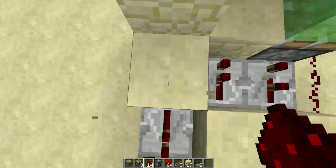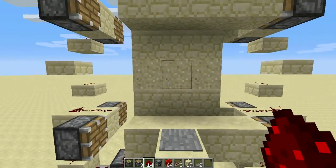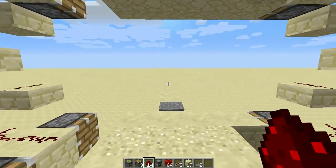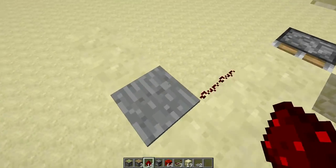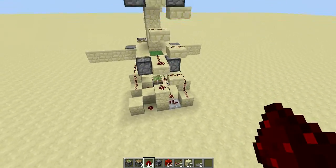So you can see that when I step on that it's not going to trigger because I've got to put one redstone there. Then if I try to activate it, it works, and if I try to walk through it, it also works. As you can see, it opens and closes really quickly.